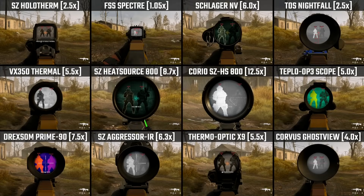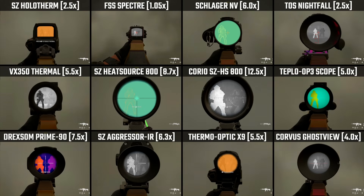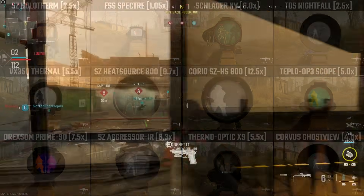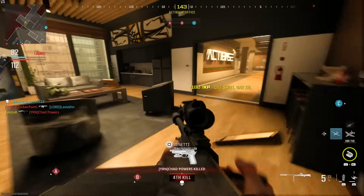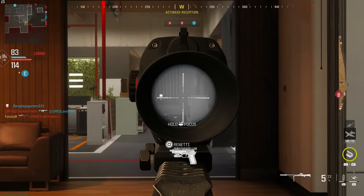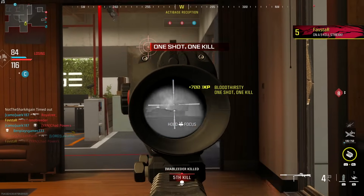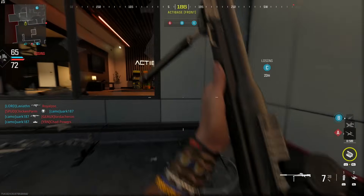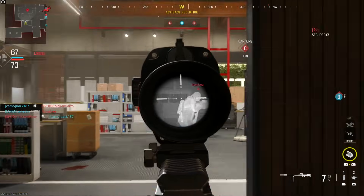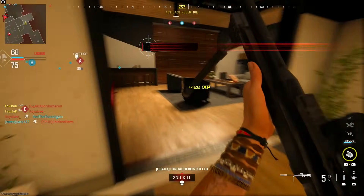Choosing the correct thermal optic almost always comes down to personal preference. My choice is the SZ Aggressor IR — a clean, high-contrast optic with unmatched versatility. Its mid-level magnification of 6.3x allows you to take on distant enemies while still giving you a fighting chance for a quick scope if caught off guard in close quarters. Let me know your favorite thermal scope in the comment section down below. Thanks for watching, and I'll see you guys on the next one!